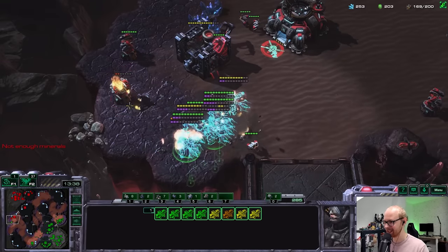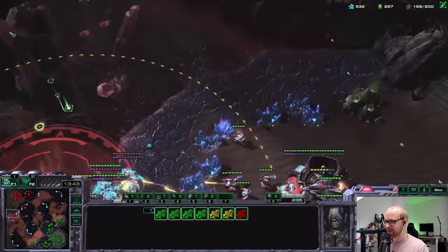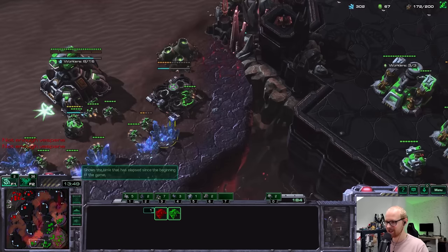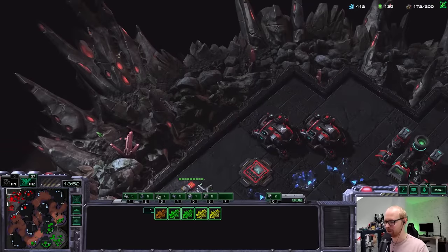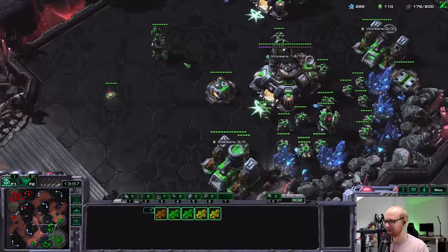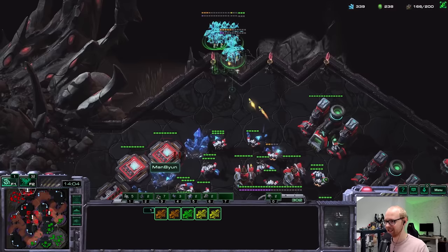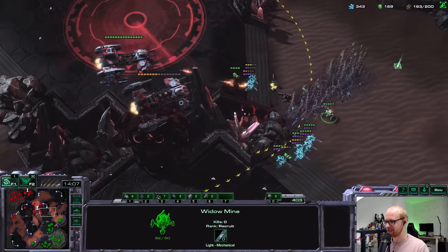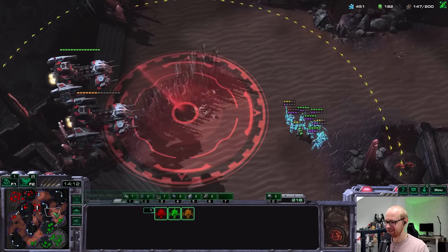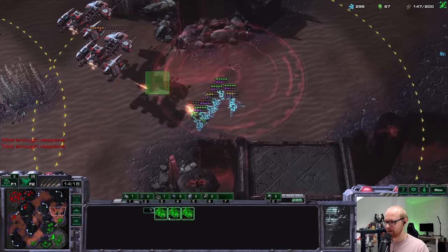Let's try to do damage here — oh it lived, how did that survive? I'll go past because it's more of a distraction anyway. He's going for a battlecruiser build — I think that's going to be the end of it guys. Battlecruisers have no counter in Cloaked to Grandmaster unfortunately. A ghost versus battlecruiser trade is just absolutely horrible, and that is probably going to be it.